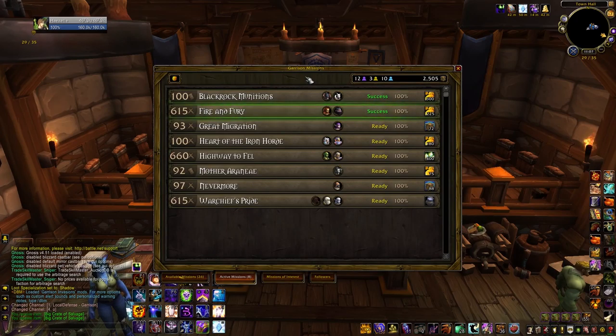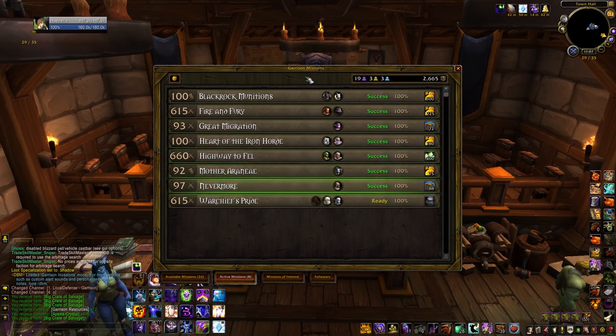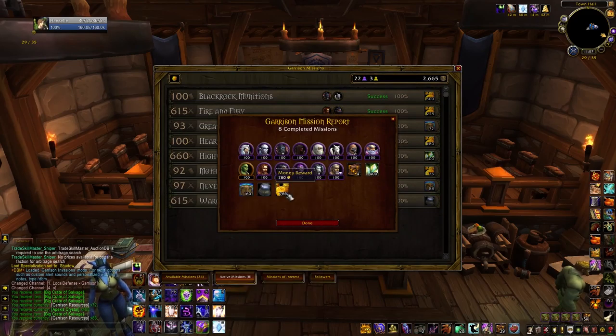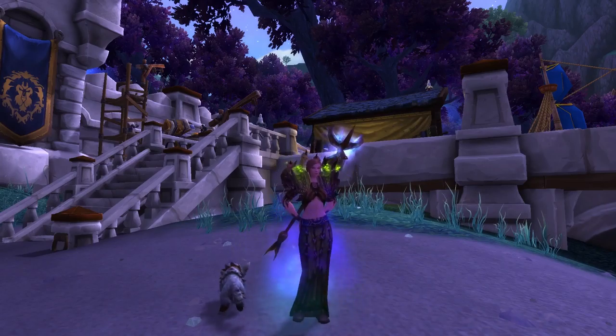And that's it. Fully set up, you can expect to make between 400 and 700 gold per day per character in less than 5 minutes each. The odd outlier day can be worth over 4000 gold. I hope this helps. Have a wonderful, wonderful day. Bye!